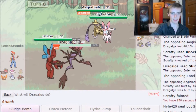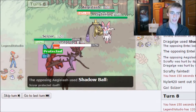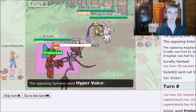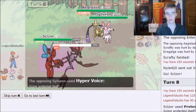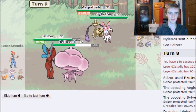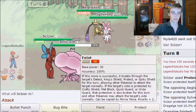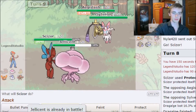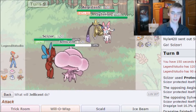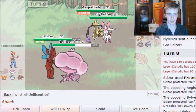I go for Protect and Sludge Bomb on Sylveon. They Shadow Ball Scizor for some damage, then get Hyper Voice off doing large damage to Dragology. I send out Jellicent and go for Bullet Punch on Sylveon, though I don't think I can survive a Shadow Ball.